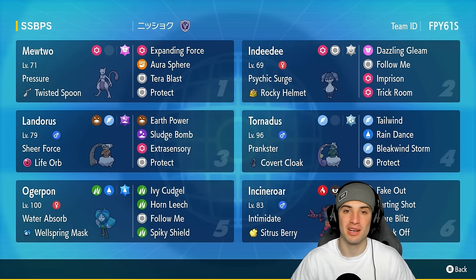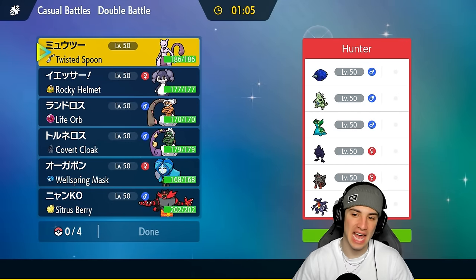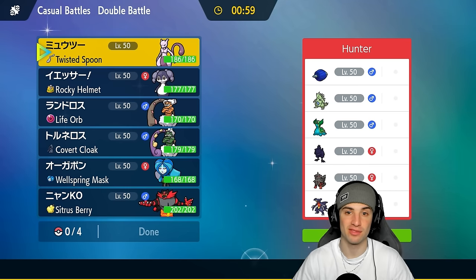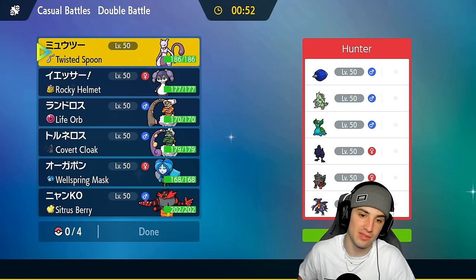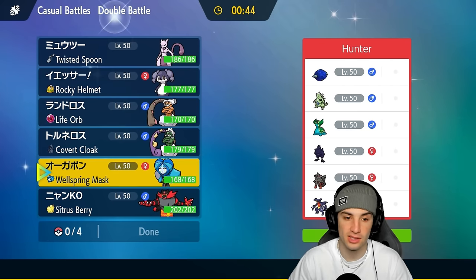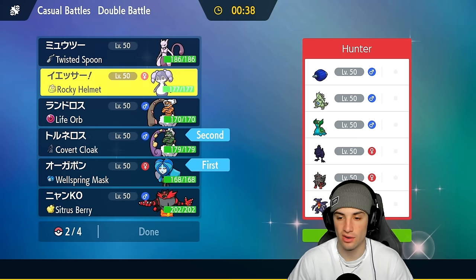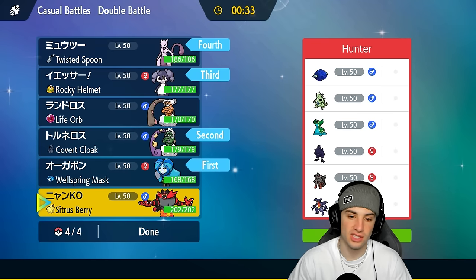First match coming at you - we are going up against a heavy sandstorm team. They've got Lamora, rock type, T-tar to set the sandstorm, a ground type with Gashadon, steel type with Corviknight, Groudon, and Hisuian Arcanine. Sandstorm is thriving for their team. We could go into Mewtwo and Indeedee, or save that for the back end. Wellspring Ogre Pon is looking pretty good here - I might go into both of these guys, cancel out weather, then bring in Indeedee and Mewtwo in the back end.